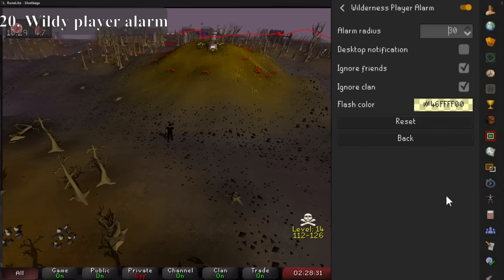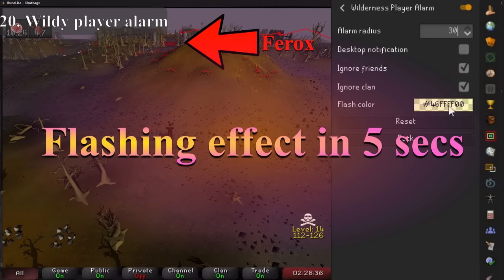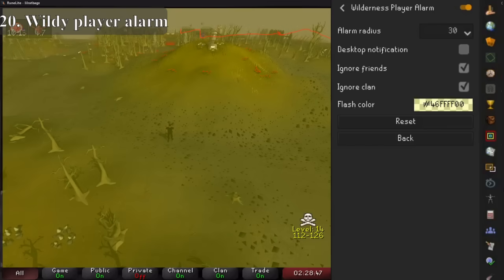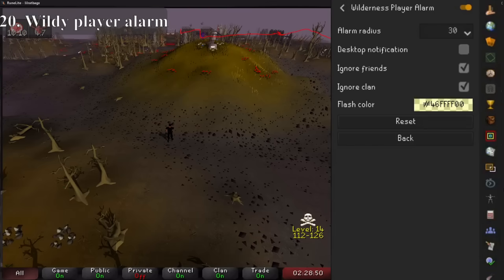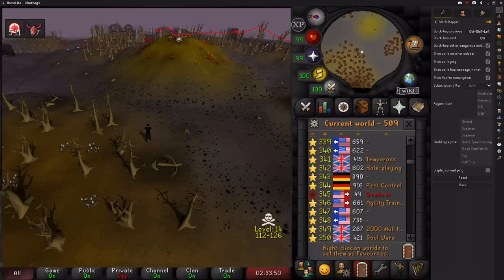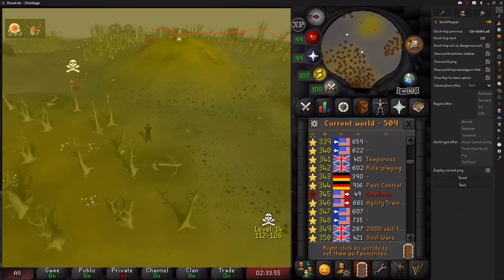The next one comes with a choice: if you're in the wilderness and you are not a PKer, it will probably save your life but at the cost of a really annoying flashing screen. You can set this up to make your screen flash any time another player is within a certain distance of you — at the max setting of 30 tiles it notifies you way before you can even see them. Combined with world hopper, as long as you're not in combat it pretty much makes you unkillable. World hopper allows you to hop to the next world or the previous one using just one key, so as soon as your wilderness alarm goes off, pressing that key will instantly hop worlds way before anyone can possibly attack you.